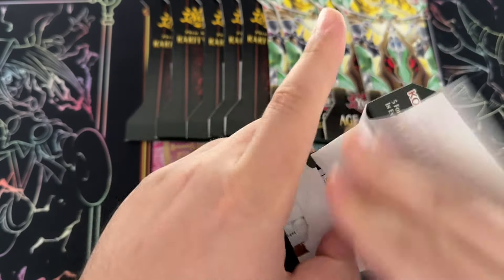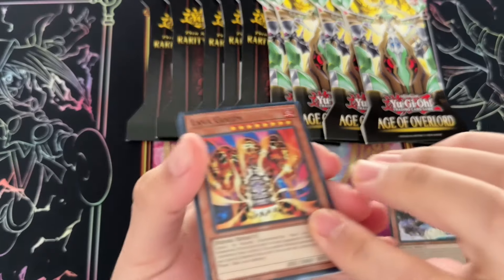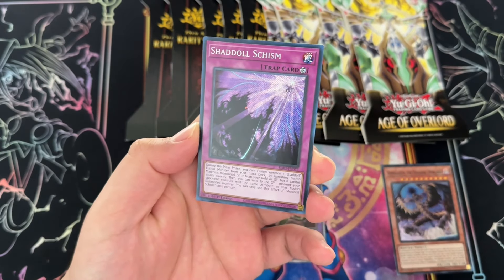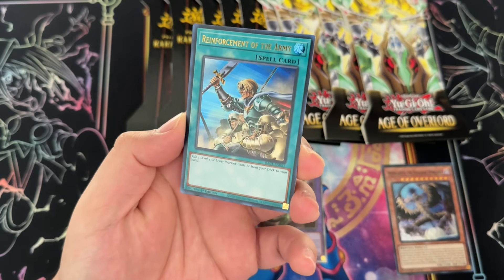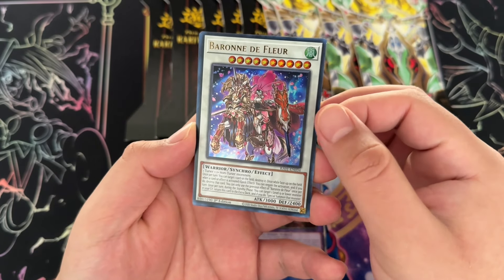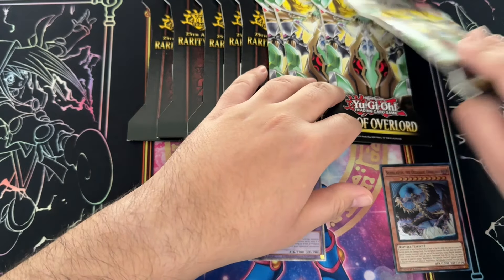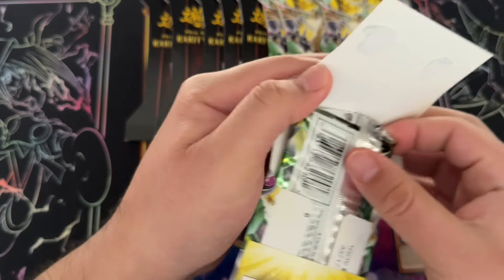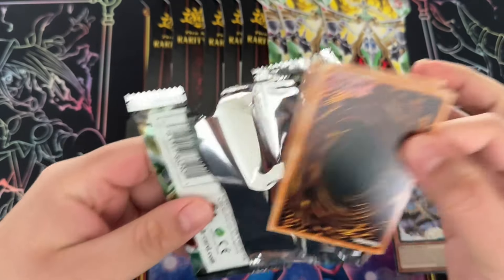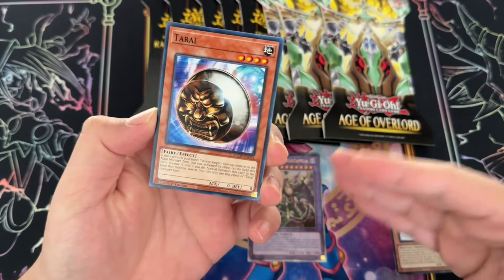Rarity Collection has treated me really well — I'm probably gonna buy another box, although that's a lot of openings of the same set on the channel. Lava Golem, Shadoll Schism, Reinforcement of the Army reprinted to death, and a Baroness — that's definitely nothing to sneeze at. It is really cheap right now but it's expected since this set printed it to the ground. Konami has a track record of printing a set to the ground and kind of forgetting about it if the card isn't always meta-relevant.